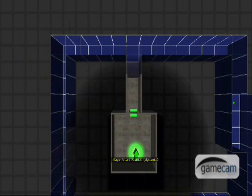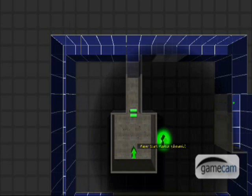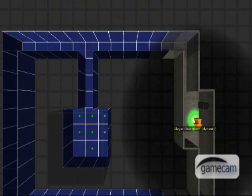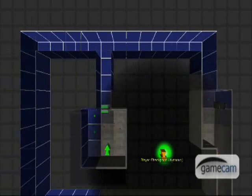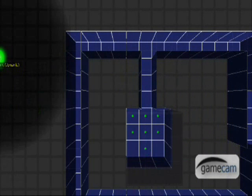Now I'm putting down the start marker — that's exactly where I want the player to start. Then I'm going to take a checkpoint and put it right over here, so that when the player walks there they'll automatically have a checkpoint if they die. I'm placing another one over here as well, since the level goes around in a big circle.